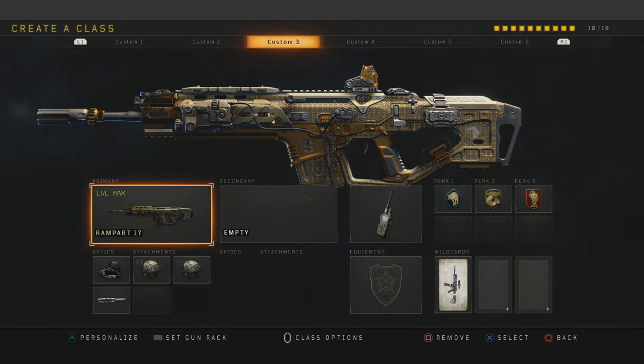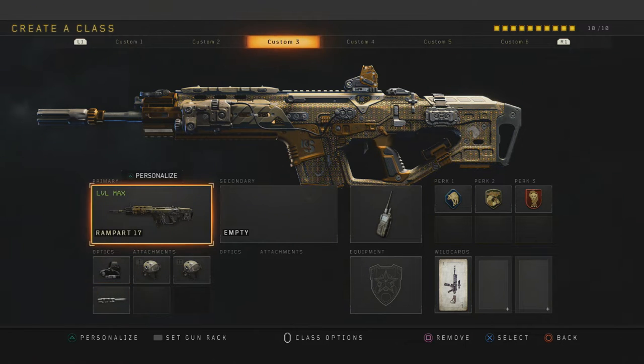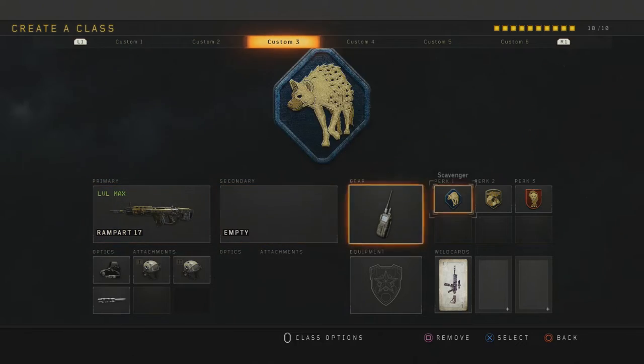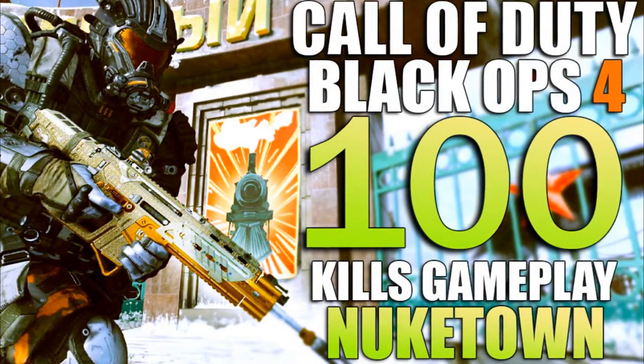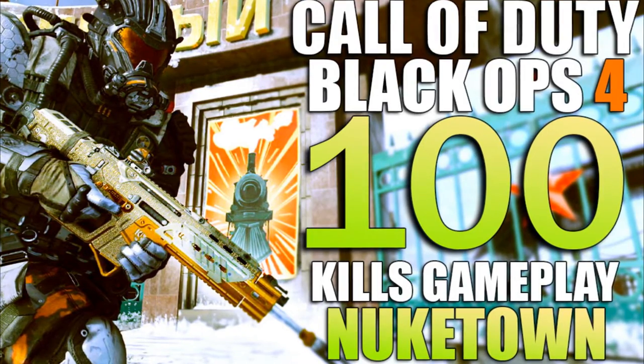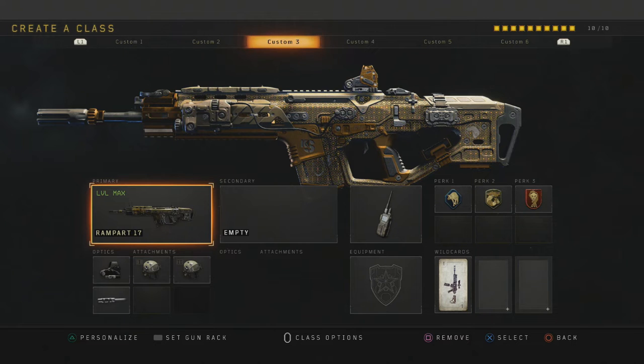I want you guys to check out the gameplay — I did pull off some crazy kills back to back. I want you guys to learn the way I use this weapon because it's quite difficult to control, especially with the recoil. I'll be putting the link in the description, or you guys can click on my main channel and find the one with the thumbnail that says 100 kills — it's the one with the big green letters.